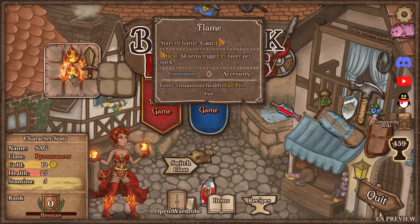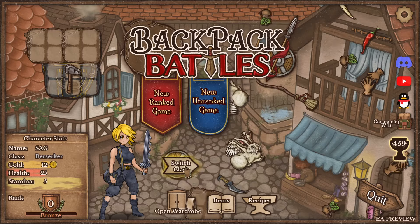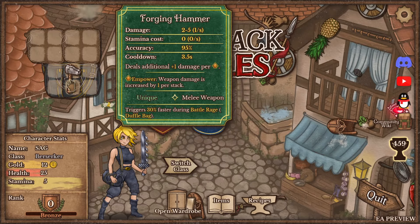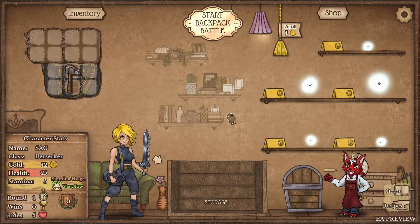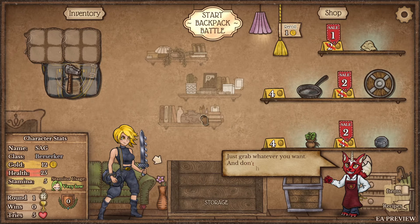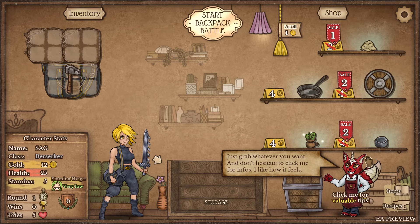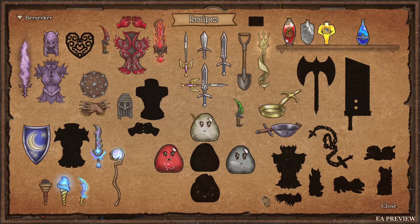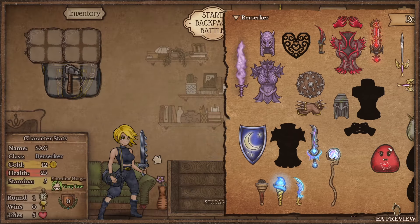You spend a gold to get a flame - that's very interesting. I almost want to play the Pyromancer but we're gonna check out the Berserker first. I don't want to look at anything, I just want to jump straight into it. We'll go into a rank game. I'm assuming there's gonna be a bunch of items. Okay, here we go - there are a lot. If these are new recipes I can't even imagine the new items. Berserker looks so good.